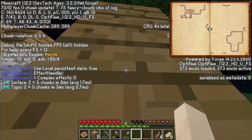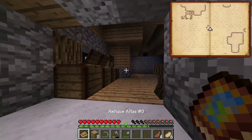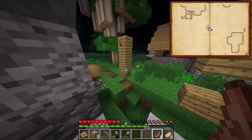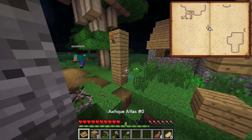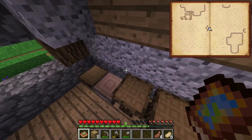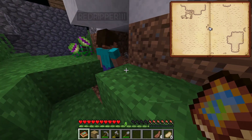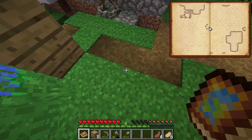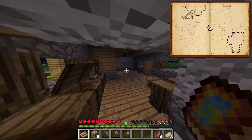Hey guys, welcome back to another video. Hopefully someone is watching this. So you remember last time we went on an adventure, right? Red Reaper - yes! And we got this new shiny map. Do you have it in your inventory? Hold it in your hand and then right-click it. Yeah, we'll go somewhere this episode.